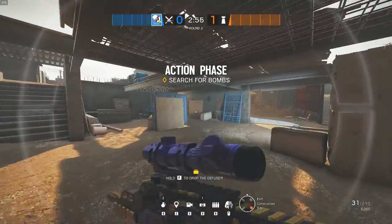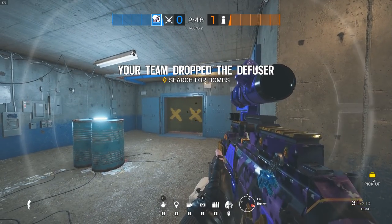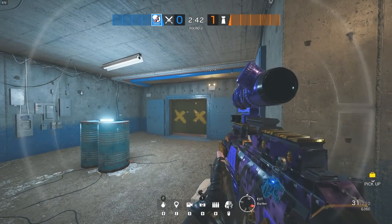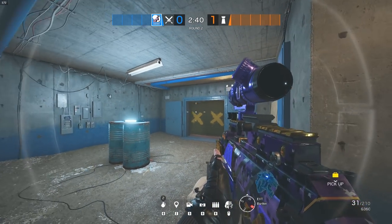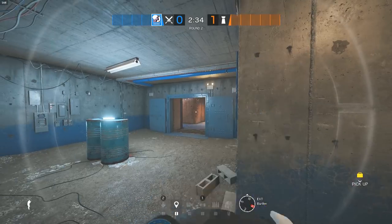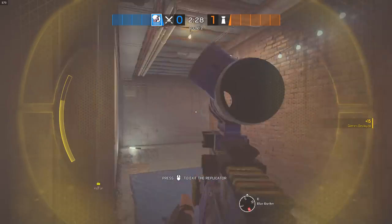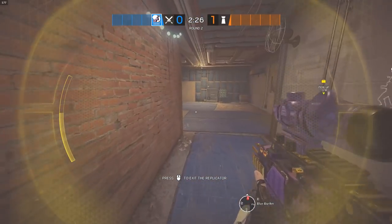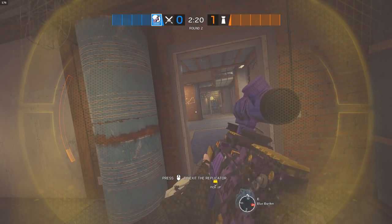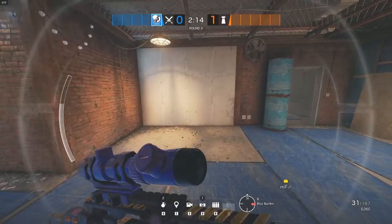Moving on to some useful scenarios with Yana and her clone. I'm going to use Oregon as an example — it's a really good example and also the map she was released on. Say you've got both drones destroyed and you need to be pushing back. You don't know if anyone's playing elbow, you don't know if anyone's playing pillar, but you know they're downstairs. Tuck yourself behind the wall, run in, check elbow — no one's playing there. Then check pillar. The great thing is if someone was playing pillar they'd shoot the drone, so you'd wait the full cooldown, but if you see someone there you can exit it yourself and you'll have your full Yana clone cooldown back. So you can now move up and take blue bunker.